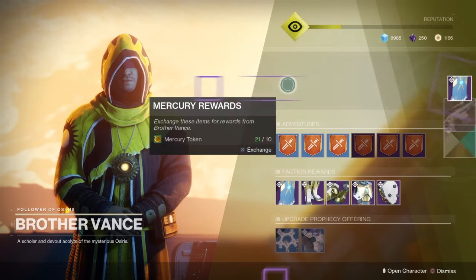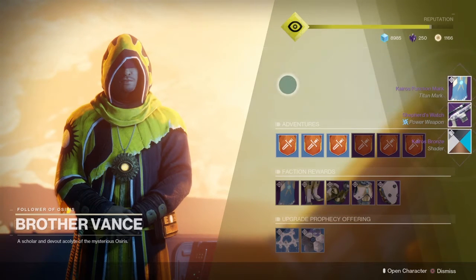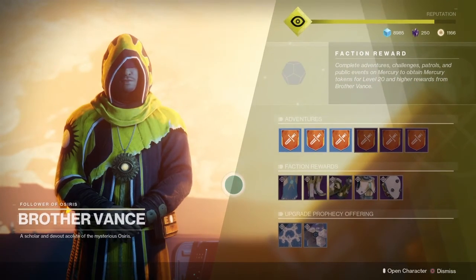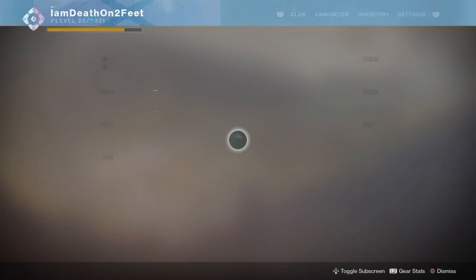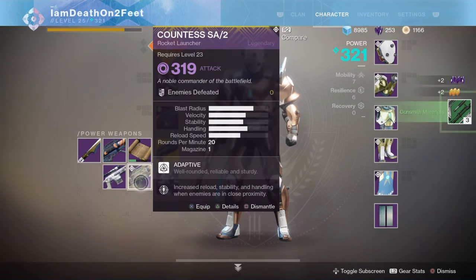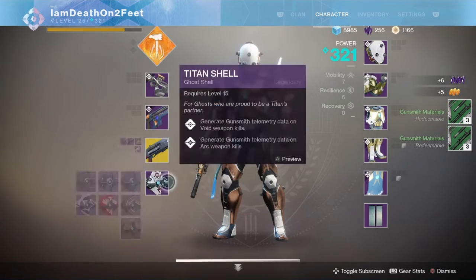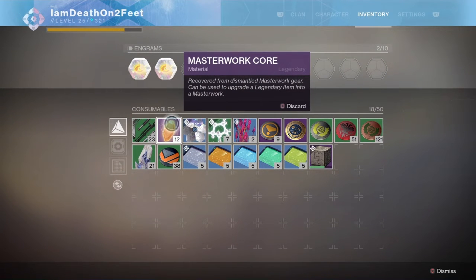No, got another mark. So close, okay — that's fine, I got what I wanted out of this. And there you have it folks: two masterwork weapons. I'm gonna go ahead and dismantle those. I got three there, five altogether now. Let's check out my masterworks — I got 12 cores, sweet.